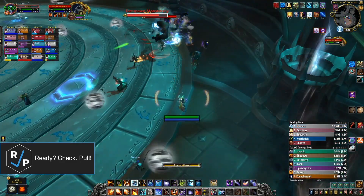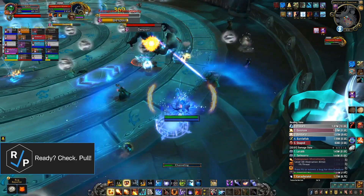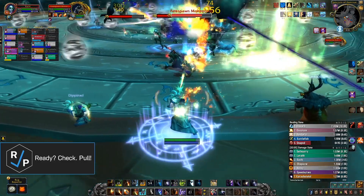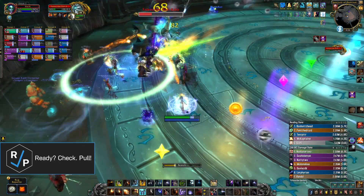There are also two big adds that spawn at the beginning of the phase that need to be tanked, interrupted, and killed. And there are a ton of gray orbs slowly moving around the room that you have to dodge, or else they do a ton of damage and slow you.